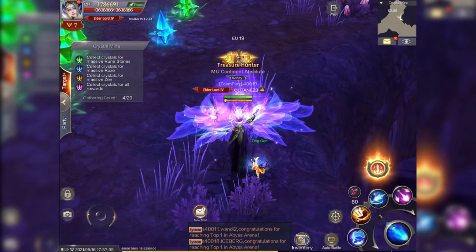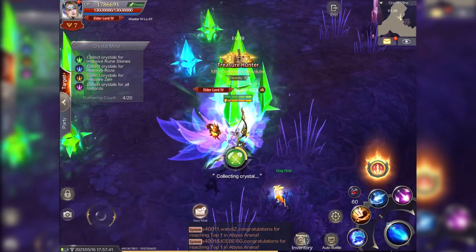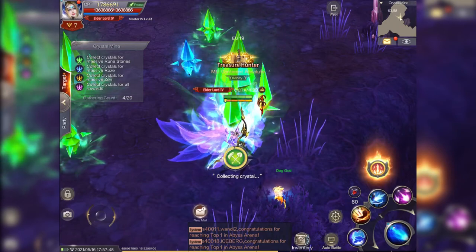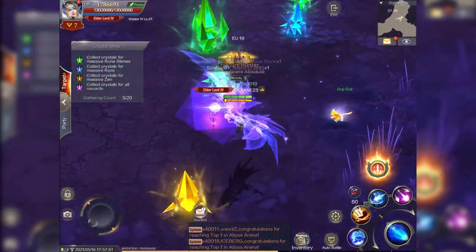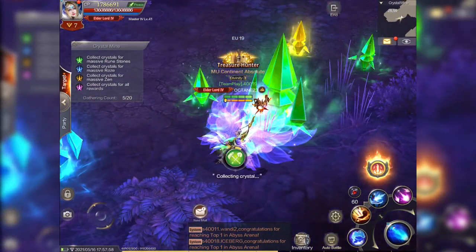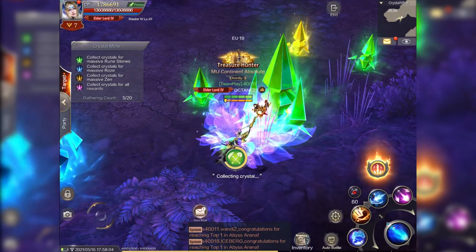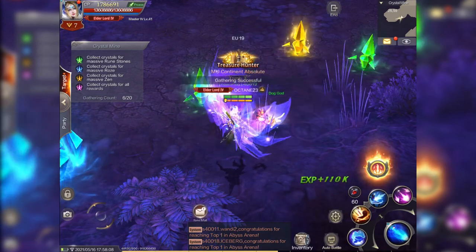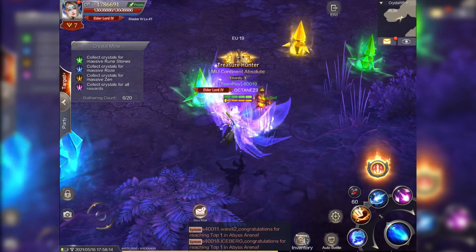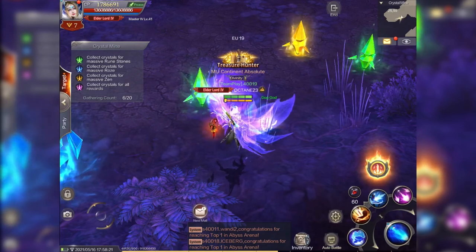That is your wings and your artifact in a nutshell — two important aspects of every single character in MU Origin. There are other things I need to show you and we'll go through those as we go along, but today is artifact and wings day. You've seen how to increase your HP, accuracy, and attack by concentrating on your wings — the plumes, the rock soul, and so on. Don't leave your wings to last — develop them as you develop your character.